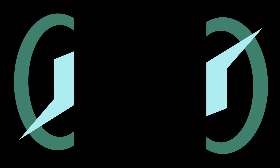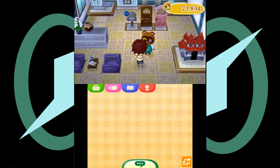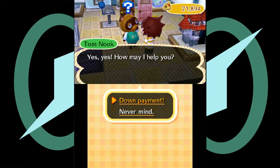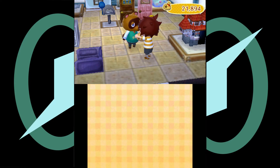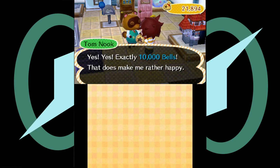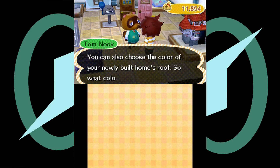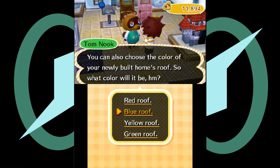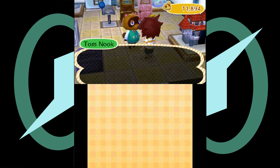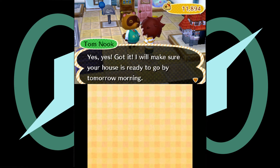Nook, how much do I owe you? Welcome, welcome. How may I help you? Down payment. How about the money? Yes, yes — exactly 10,000 bells. This makes me rather happy. You got very good money. The money makes everything official and work on your house can begin at once. I'm gonna choose the color of your newly built house roof. What color will it be? I say let's do a blue roof. You like a blue roof? Yes, yes. Oh, I will make sure your house is ready to go by tomorrow morning.